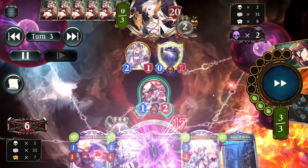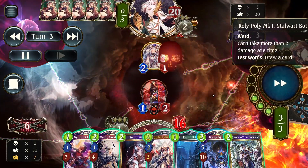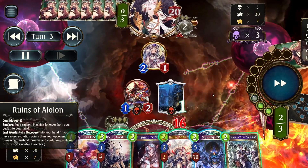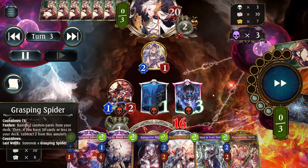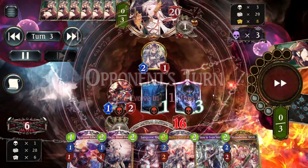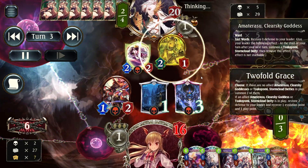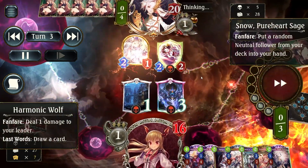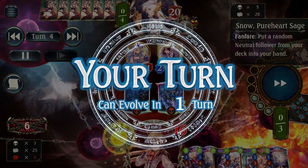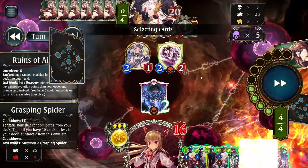My opponent here is playing Chrono Shadow. This is a very odd matchup in the case where I have no idea what the timing for Grasping Spider actually is. So I just drop it on turn 3, so it will hit on turn 6. Whether that will be useful or not is questionable. But one thing we know is that I'm going to be permanently stuck on turn 4 play points going forward.